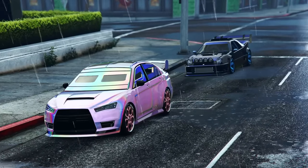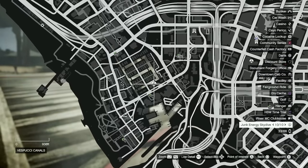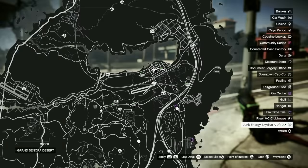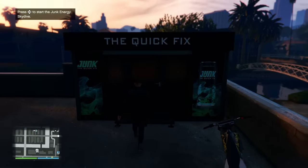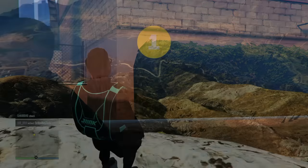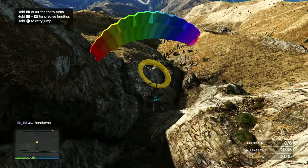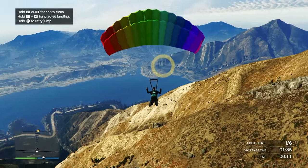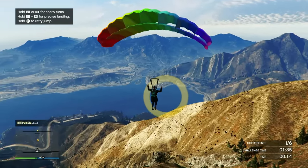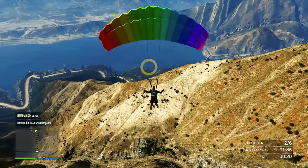For our fourth money method we have the Junk Energy Skydives — a great money method for beginners, especially this week since they're paying out double money. Open your map and you'll find a white parachute icon; there are 10 of these scattered across the map. Walk up to either a Junk Energy branded parachute or booth and press right on your d-pad to start. Skydive through all the checkpoints until you land. There are three important things: go through all the checkpoints, beat the par time, and make an accurate landing.